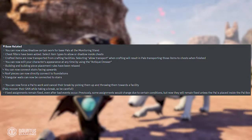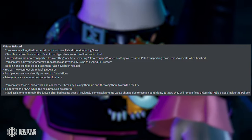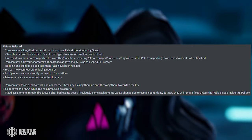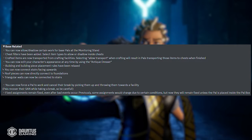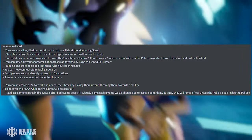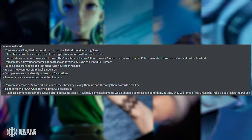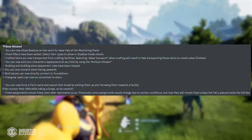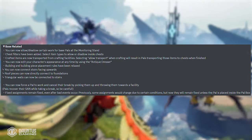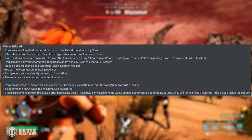You can now edit your character's appearance at any time using the antique dresser. More customization is always a welcome fix. Building and building piece placement rules have been relaxed — you can now connect stairs facing upwards, roofing pieces can now directly connect to foundations, and triangular walls can now be connected to stairs. You can also now force a pal to work and cancel their break by picking them up and throwing them towards a facility.